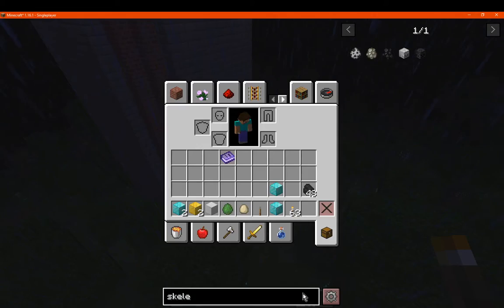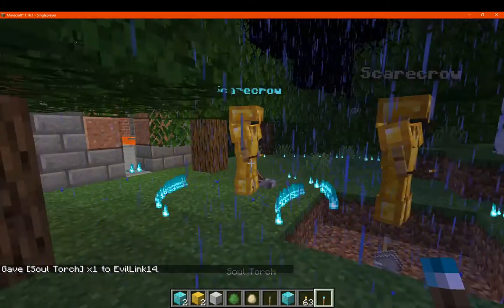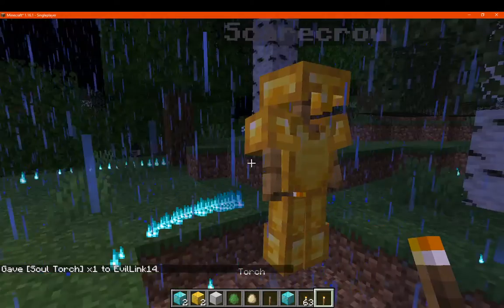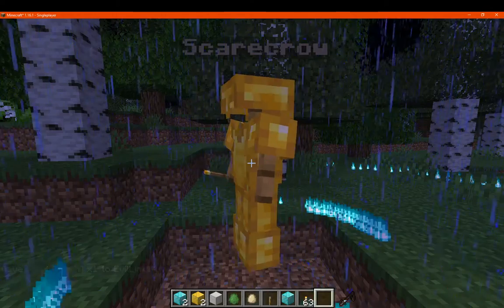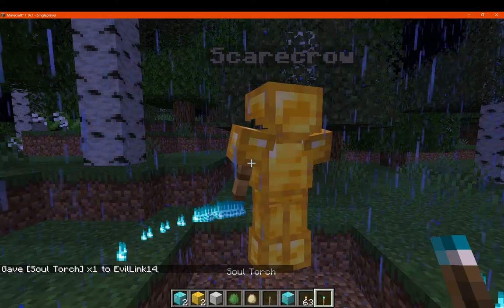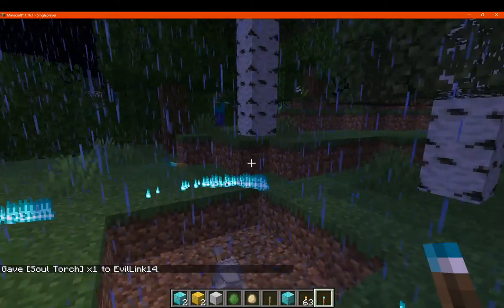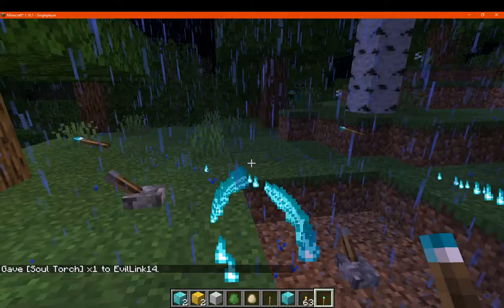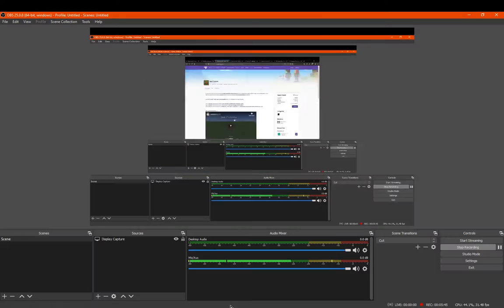There is also the soul torch, which is for making them invisible instead of visible. So I'm going to get rid of the torch there, put it in hand and do this. They'll hold the torch so you can still technically see them, but the rest of them is obviously invisible. So yeah, thanks so much for watching and goodbye.